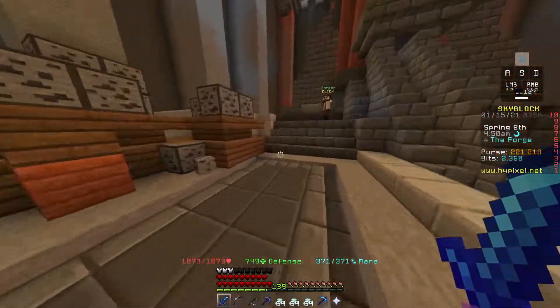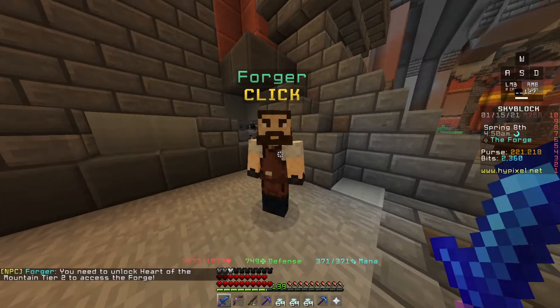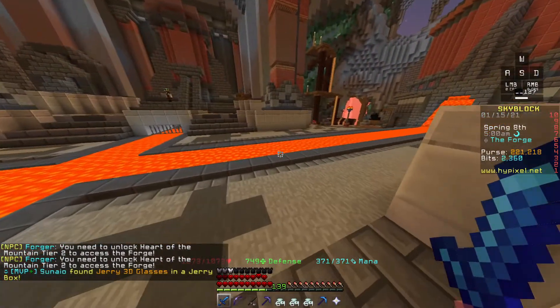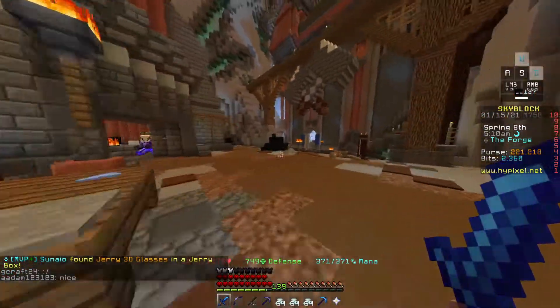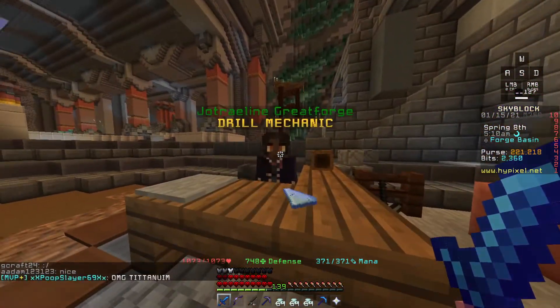This is the forge here. I don't know too much about it since I haven't unlocked it yet — I need to get Heart of the Mountain tier 2 first. But I'm fairly certain this is where you can get drills and stuff. Drills are just like better versions of pickaxes, and you can refuel them with the drill technician over there. You can probably look it up on the Hypixel Skyblock wiki for more details.